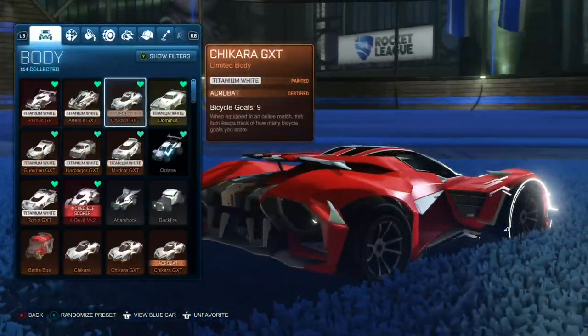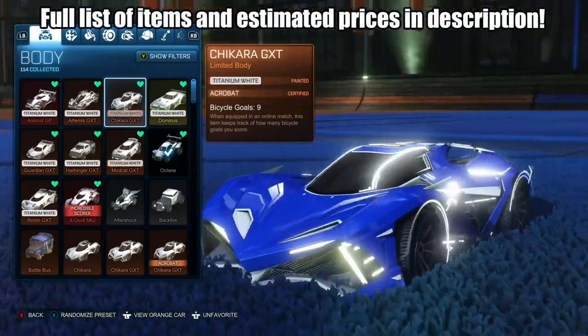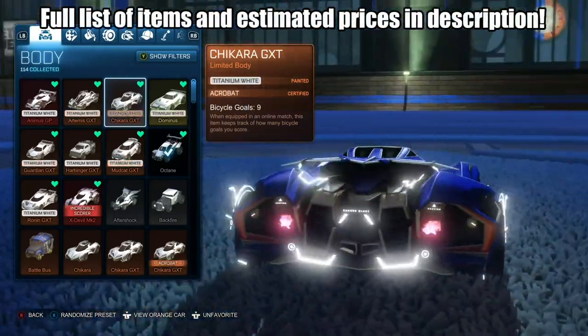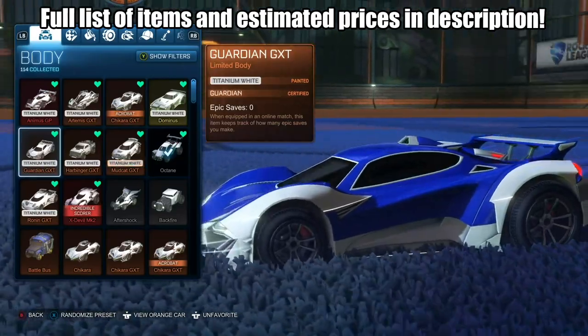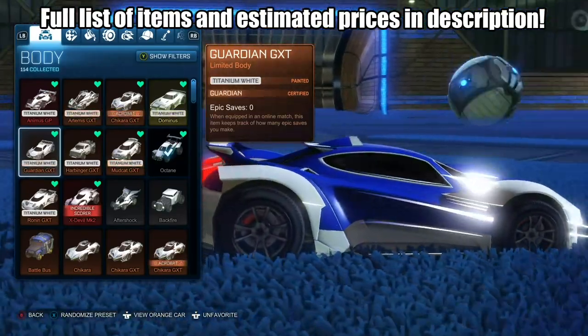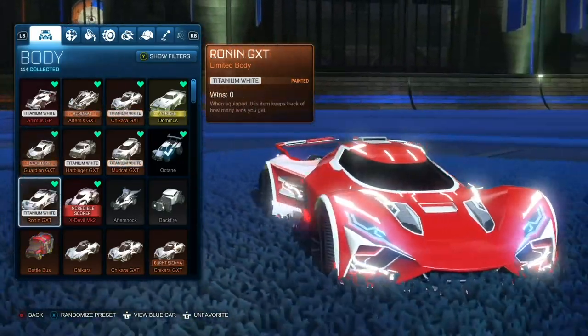First we have the Chakara GXT — this car is my personal favorite and it has the same hitbox as the Dominus. You can find the Titanium White version for around 100 to 200 credits. Remember, Titanium White is the most expensive version of an item, so other painted colors will be cheaper. Both the Guardian GXT and Ronin GXT also have Dominus hitboxes, and Titanium White versions of those are being traded for around 100 to 300 credits.